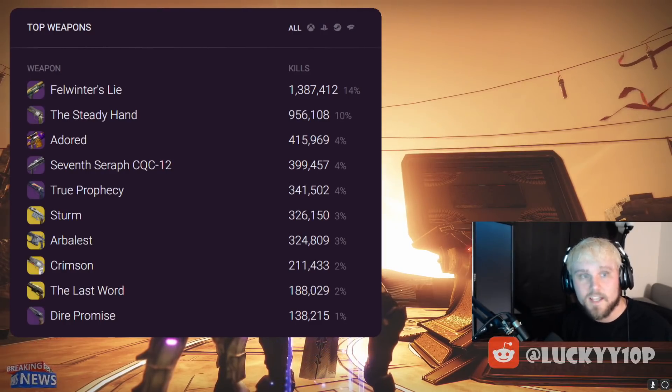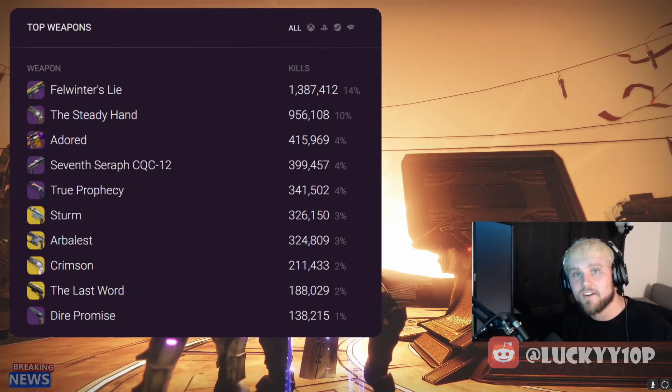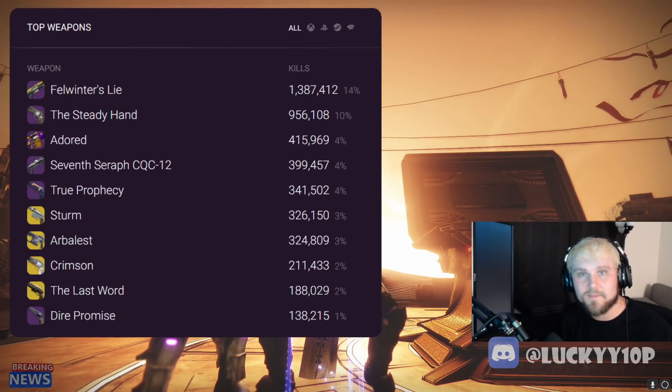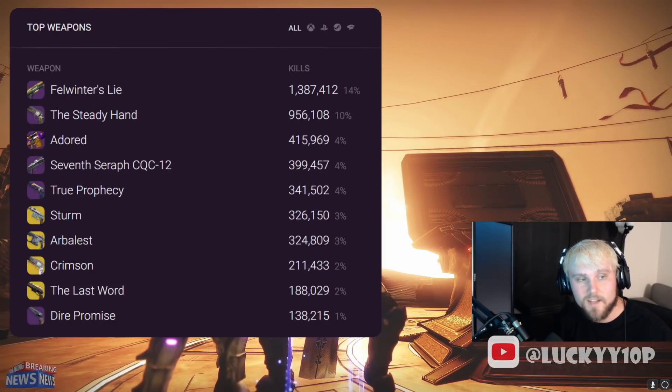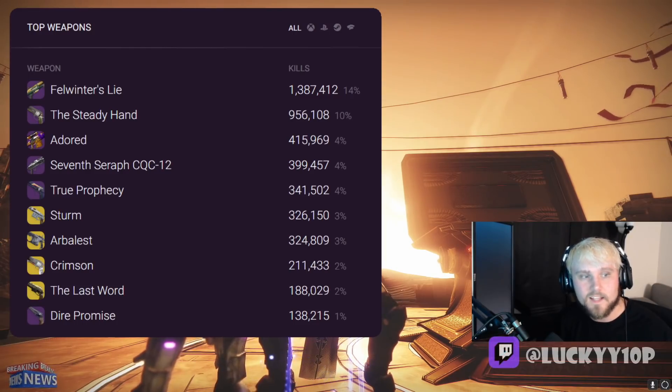The Arbalest is destroying people on console and with controllers — a very strong weapon. People on console forums are really upset about it, so Arbalest might get an adjustment soon. It's still a very potent exotic. The number eight slot goes to the Crimson, another console-specific weapon — a very strong burst hand cannon. Then the Last Word, also console, and Dire Promise is the only 140 that makes it into the top 10.